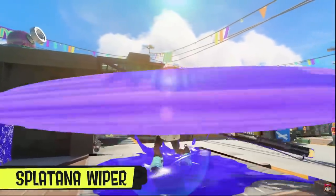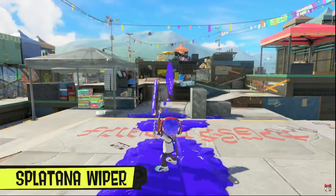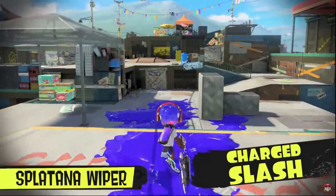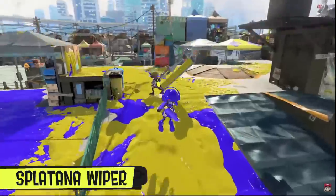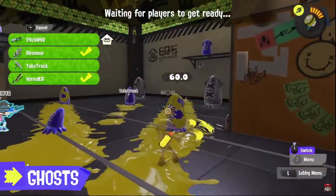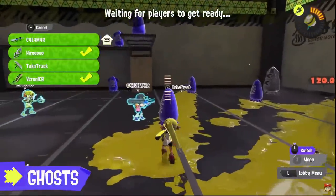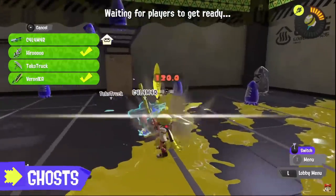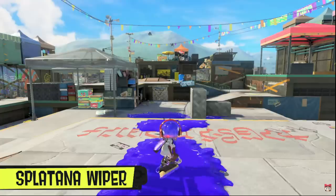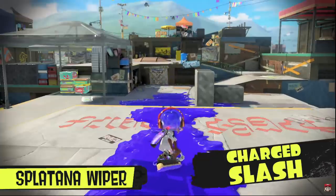This is the second new weapon class — the Splatanas. We know of two of these. The first one's paint looks not great to be honest, but it has decent range, way more than brushes. The charge attack seems to have a little bit more but still not a great amount. However, what it does have is a dash, which has a direct sound effect. An uncharged slash does 60 damage, the swings do 30, and a full charged one does a whopping 120 damage. I actually really like this weapon — it easily has the most options out of anything else in the game.